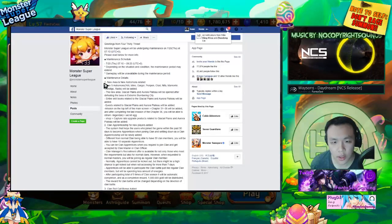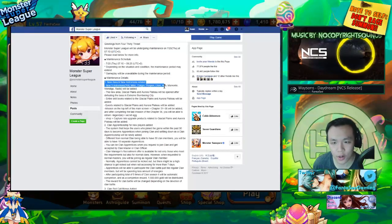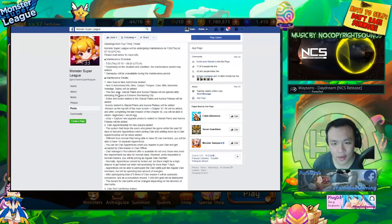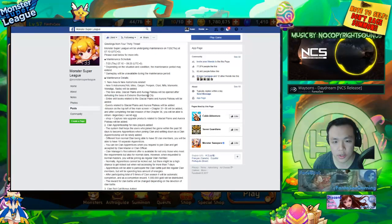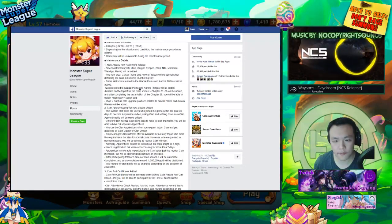So onto the actual patch notes — there are nine new astromons: Yeti, Nino, Grongar, Pen Pen, Otari, Nifa, Mamoni, Wendigo, and Raddus. The new areas glacial plains and aurora plateau will be opened after defeating the boss on extreme slumbering city. Entire skill books related to glacial and aurora plateau will be added. Quests related to glacial plains and aurora plateau will be added, and chapter 31 to 36 will be added — you'll get a legendary egg after completing it.